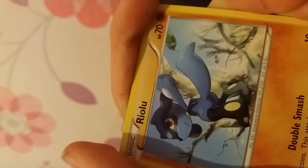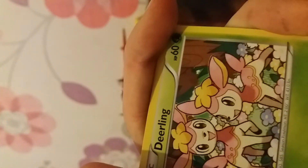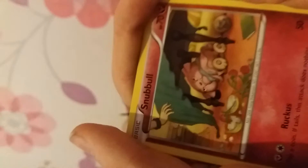Come on, focus - I can see a shiny Bellossom. It does that with some of these cards. Dealing - they're actually nice Pokémon, aren't they? And we've got a Snubbull.